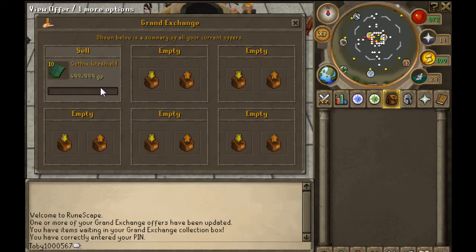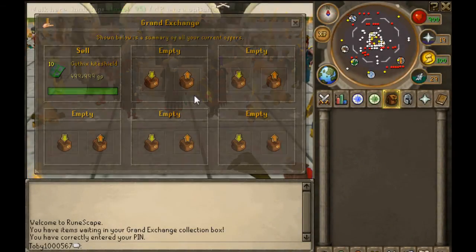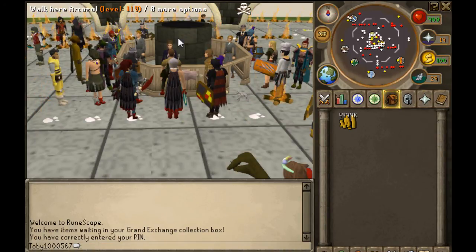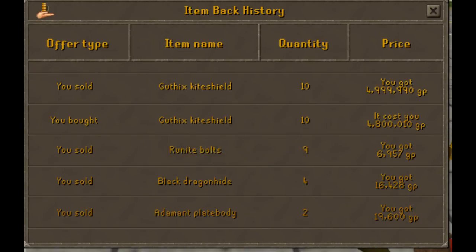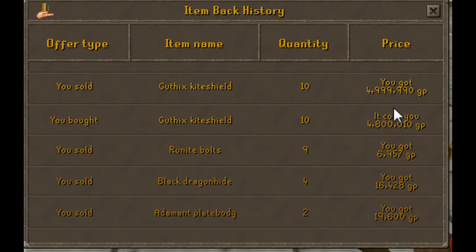Since I just bought these they won't sell for another four hours or so. I'm back — I let them sit for about two hours and they all sold at the price I set, 499,999 GP. I like to sell one GP under a round number, so instead of 500,000 you sell at 499,999. The profit came out to around 199,000 GP — not bad for no work using less than five million GP. So if you've got less than five mil, you have the potential to make a good 200,000 GP really easily.